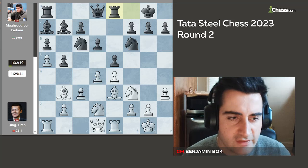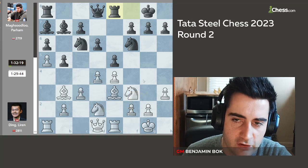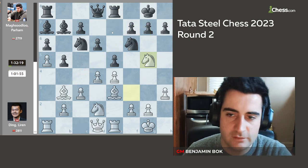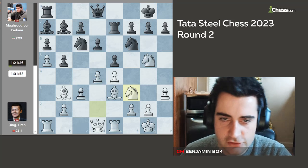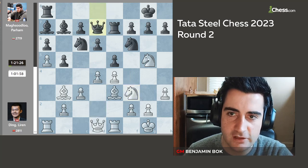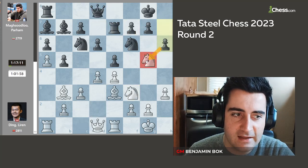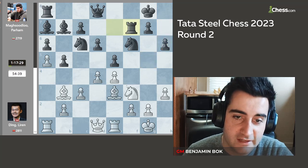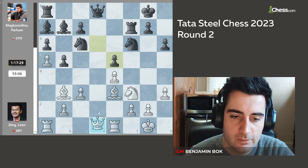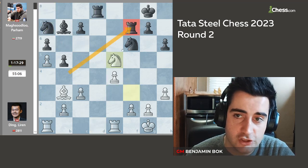Rook a8 by Parham, making sure that if white ever plays d5, the bishop is nicely protected. Knight bd2 and bishop b7. Rook e1 and rook e8 — everything looking pretty standard. You might think we're going to have a slow maneuvering game. Ding went all out — he played the move knight g5, hitting the pawn on f7. Parham protected it with rook e7 and now knight df3, threatening to take on f7 and bring another knight to g5. Parham plays h6, attacking the knight and making sure that if white takes, there's no knight g5 jump. Ding takes on e5 and now it gets very complicated. Black should not recapture because white will just take here — if you take the rook, white deflects the knight and takes on e5 — black is getting crushed.